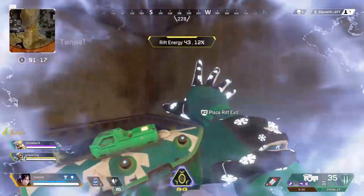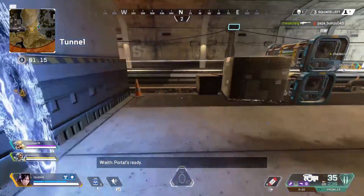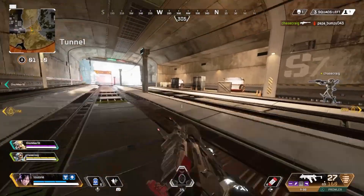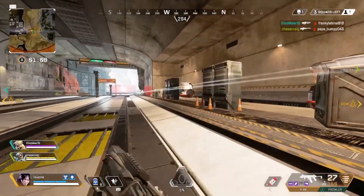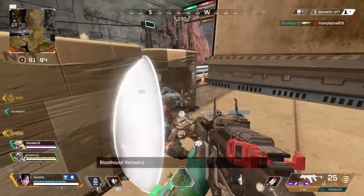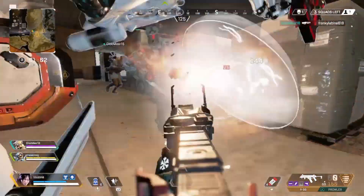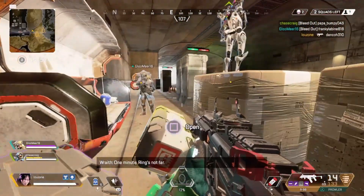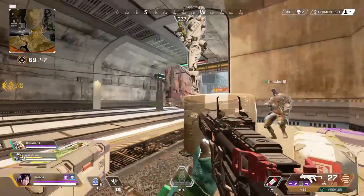Over here it seems there are some enemies — we're portaling. Apparently there are people down over there, and one of the enemies is going to try to finish them I think. Nice trick, hiding behind the downed enemies. Typical.